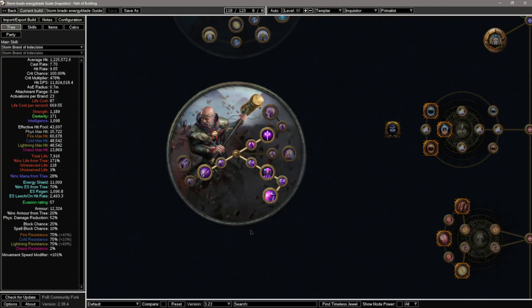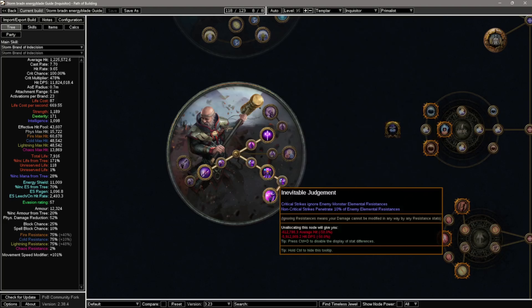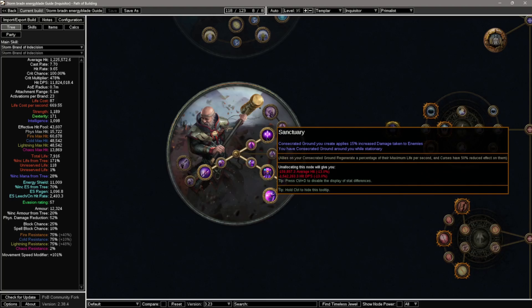For the ascendancy, we went with the Inquisitor. The first node is Righteous Providence, which gives us critical strike chance per point of strength or intelligence, whichever is lowest. Inevitable Judgement makes it so crits ignore enemy elemental resists — really strong as we crit all the time and we don't have to worry about getting penetration on the build. Instrument of Virtue is for the Battlemage, which gives us flat spell damage from our energy blade. And lastly, Sanctuary will create consecrated ground whenever we stand still and also apply 50% increased damage taken to enemies standing in it.